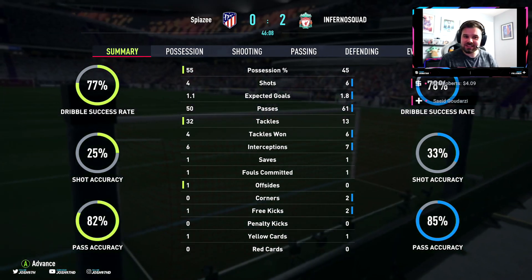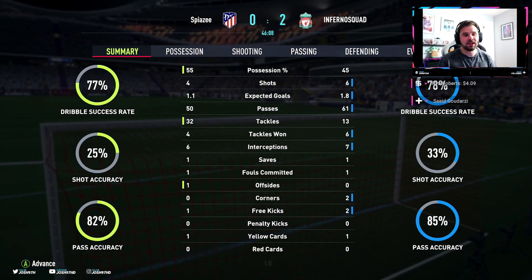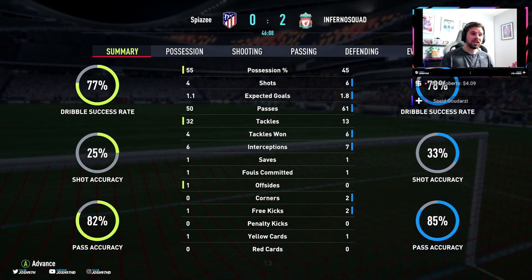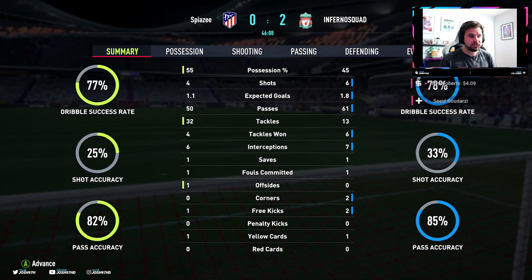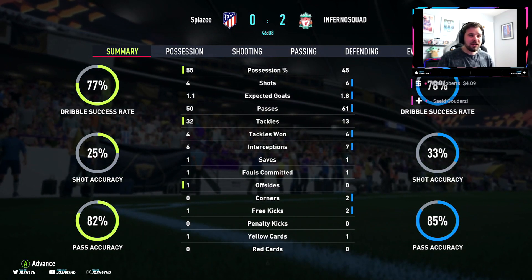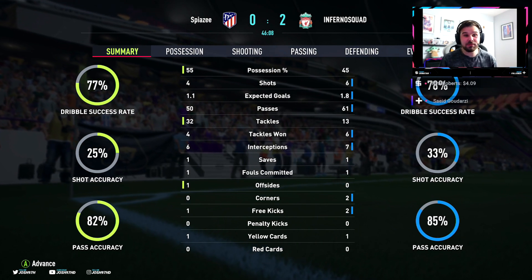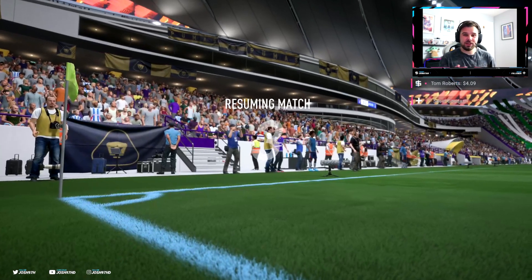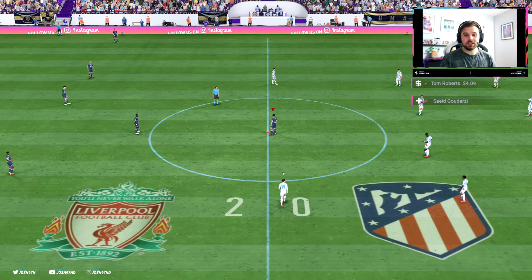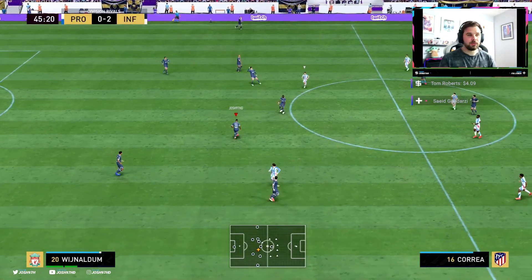If I'm comparing him to another 86, I'd probably say base icon Wayne Rooney. He plays very similar to Wayne Rooney. Obviously Rooney is a bit stronger but has less pace. Keane is a bit faster, the shooting is around the same, the dribbling is around the same, Rooney's passing is better, and Rooney's physical is better. But if I had to go for one, I'd probably choose Keane to be honest because he has the extra pace and the ability. It would be very close.